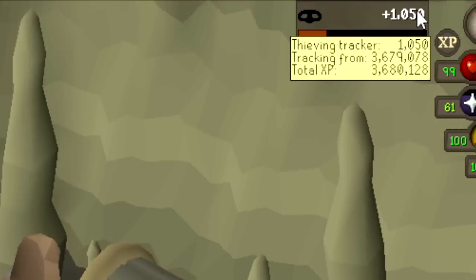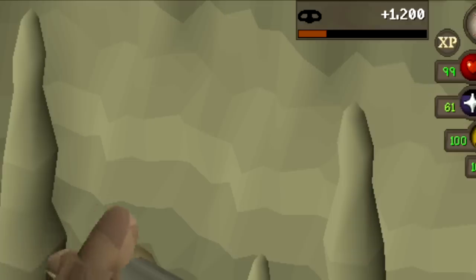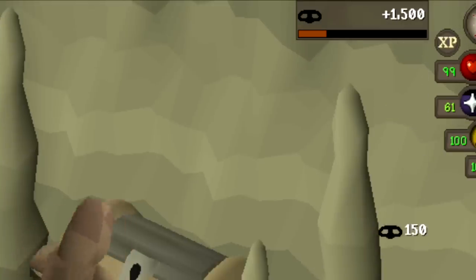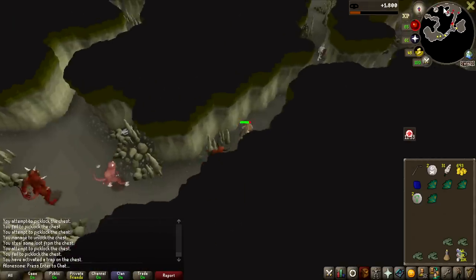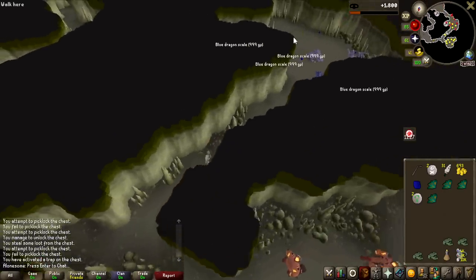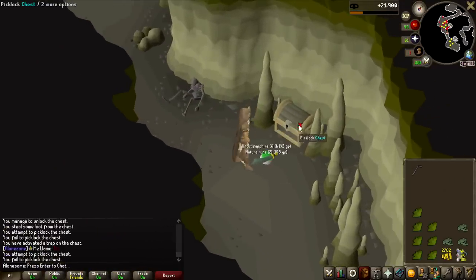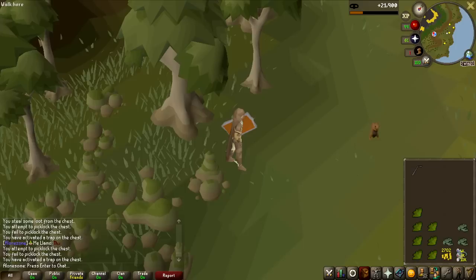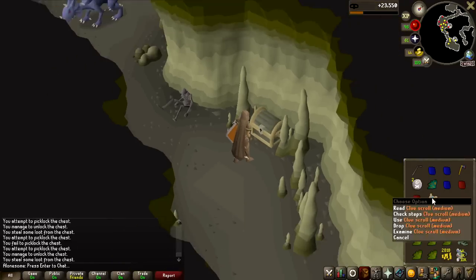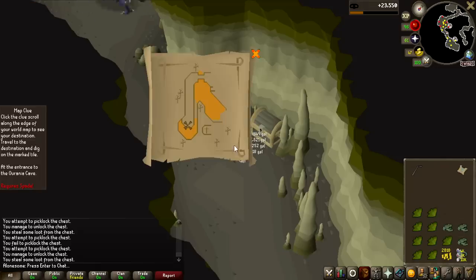During this grind, I'll have a thieving counter on the top right. Each successful picklock of the chest is 150 thieving experience, so it might be quite a lot of thieving experience as this is probably going to take a long time. I'm also going to keep track of every single time I get teleported out, and we'll see at the end how many times I had to run through the entire cave. I just got here and already got teleported out. I also forgot to mention — you can get medium clue scrolls as well. They're 1 in 100, so twice as common as the dark keys.